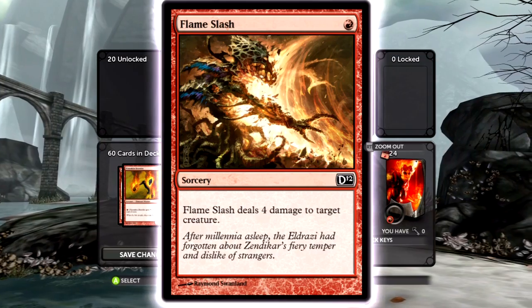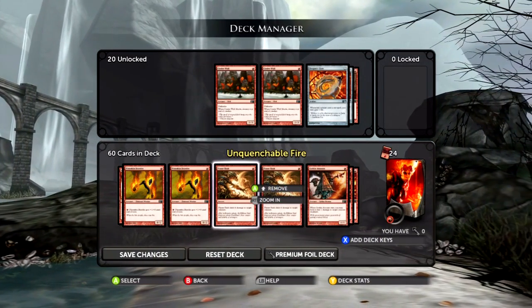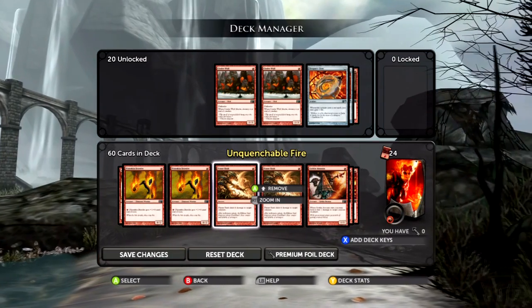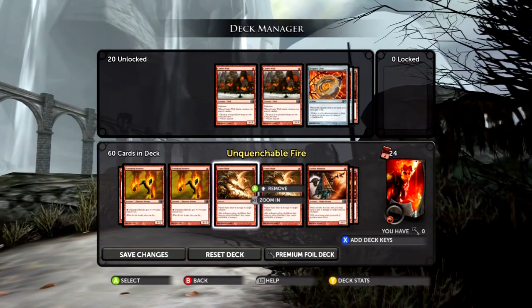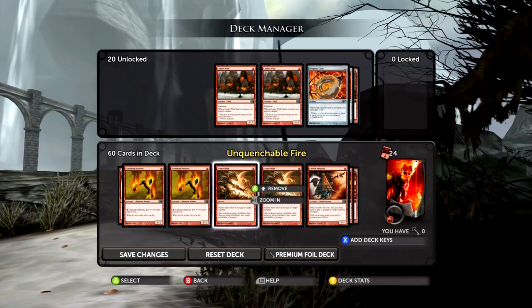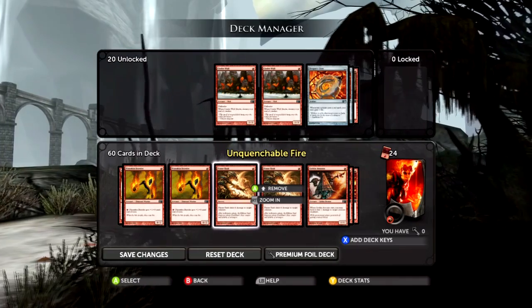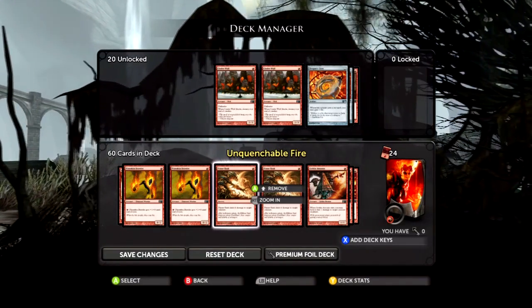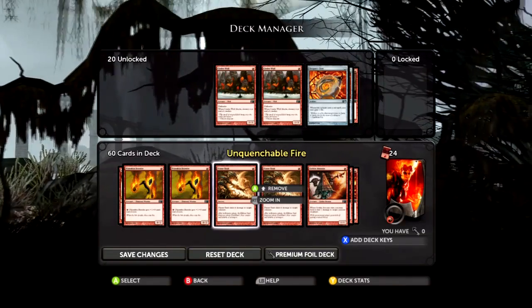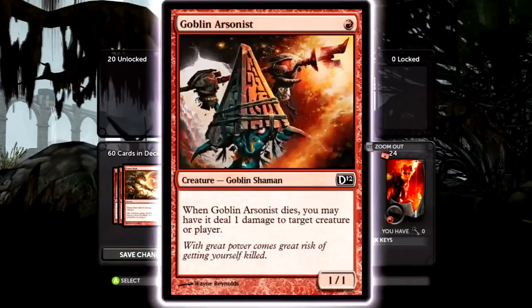Flame Slash is just four damage to a creature. It's really nice — a one-drop that gets rid of a creature. It doesn't give you card advantage or anything, but it's definitely really useful. The Giants are playing right now against the Packers, who are undefeated, so I'm a little distracted — but back to this.